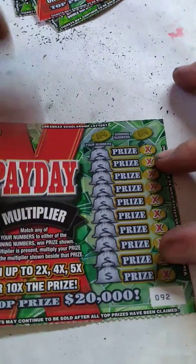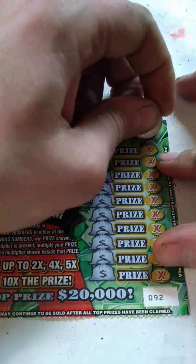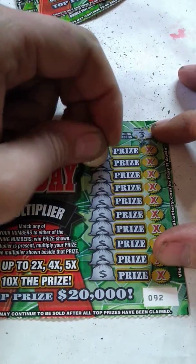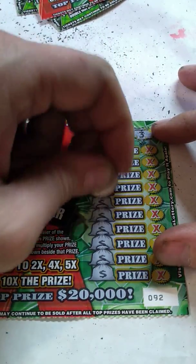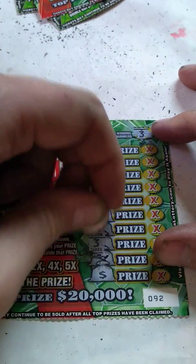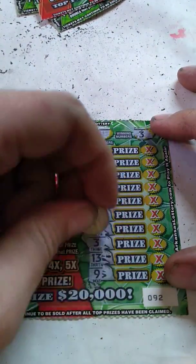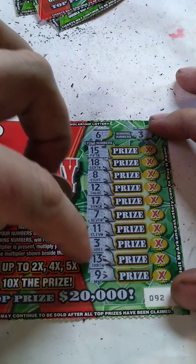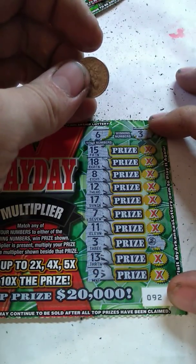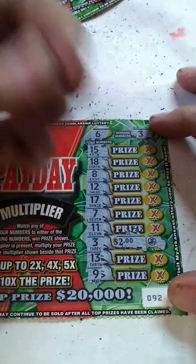On to ticket 92, winning numbers are three and six. Ain't looking good — but wait, we got a winner! We won on one of the two dollar tickets and one of the dollar tickets. Can we win something big? What's the multiplier? No multiplier — so it's probably just a two dollar break even. Yep, two dollar break even.